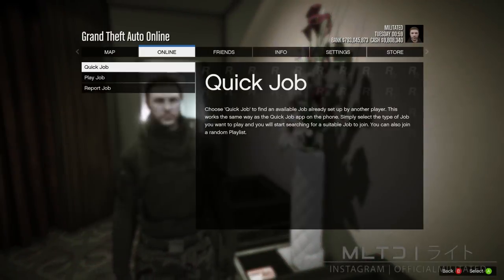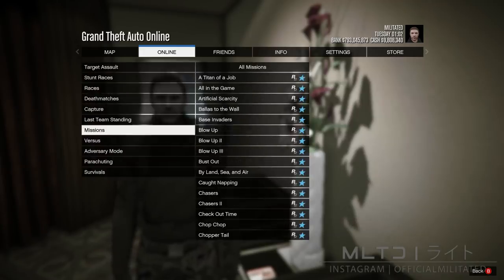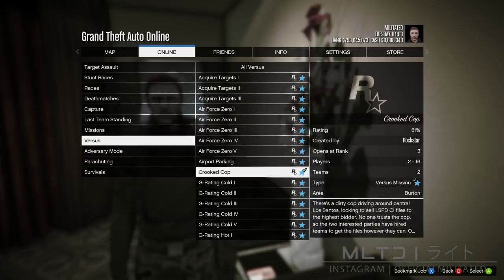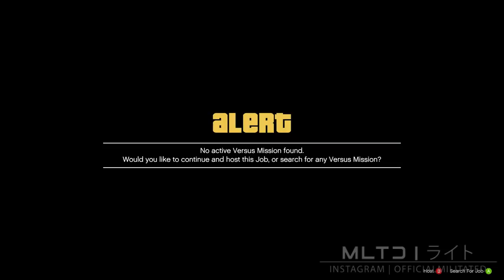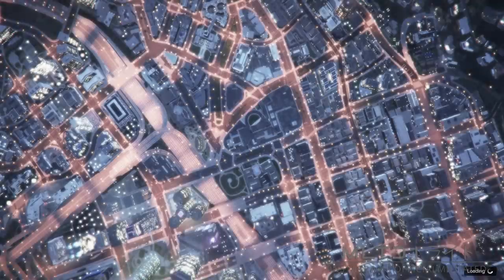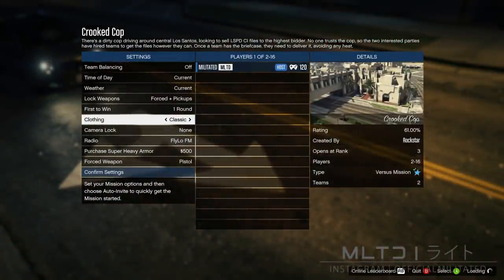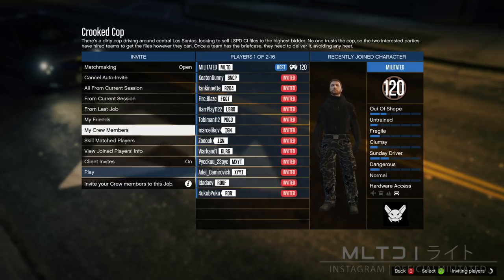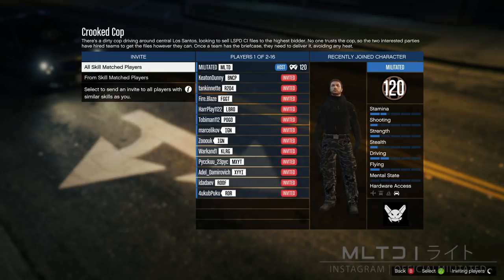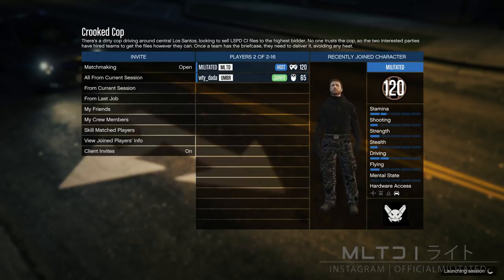Press the start button, go to online, go down to jobs. From here go into play jobs and go to Rockstar Created. Now go down to the versus category and select Crooked Cop. Chances are you won't find a game because no one plays it, so you're going to have to host your own lobby. When it loads and you're on the settings screen, go down to where it says clothing and select player owned. If you've joined somebody else's lobby and the clothing is not on player owned then you will need to find a new one. After that, confirm the settings and try to get one other person. Once someone joins, press play and wait until you get to the clothing selection screen.